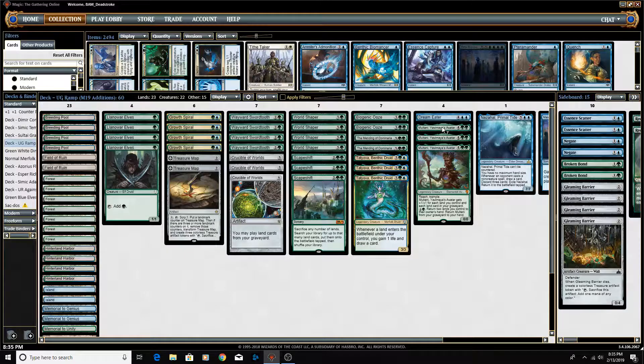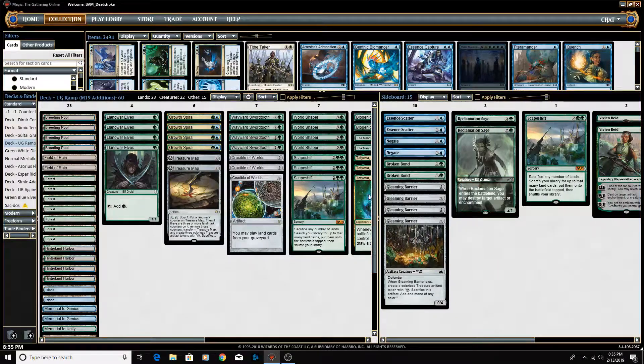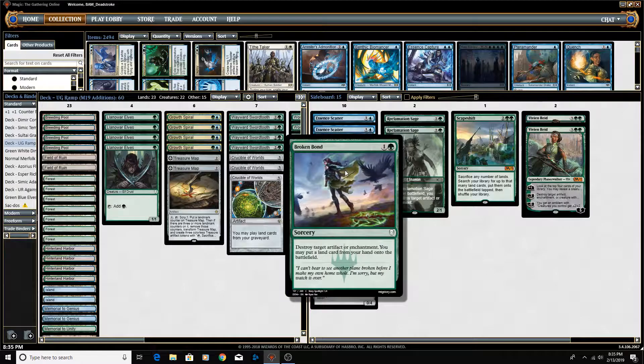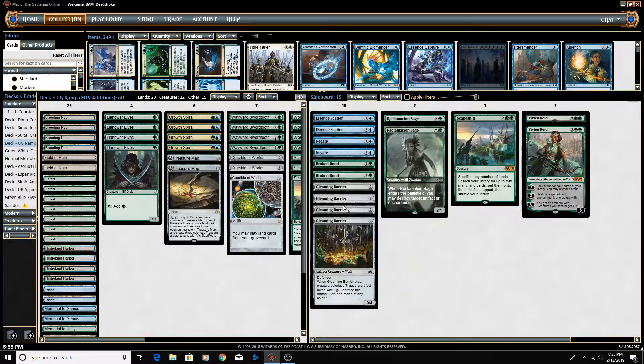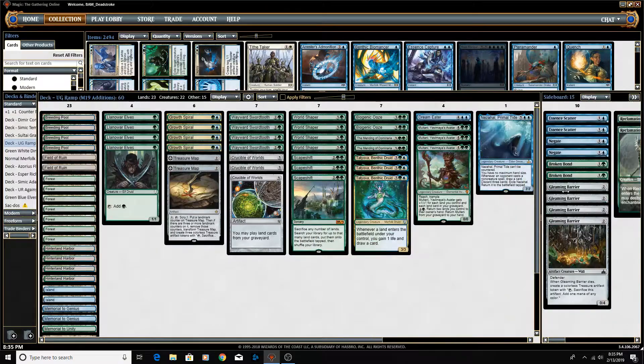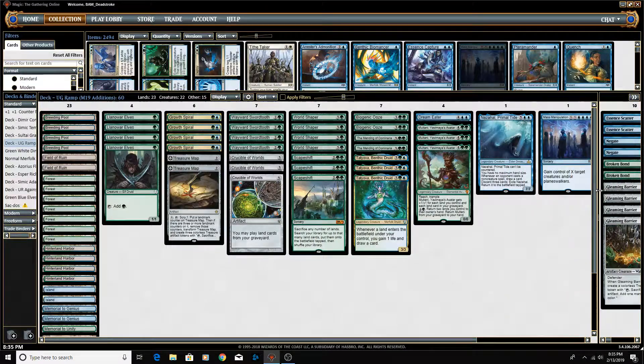I've changed a couple of things around — there will be a deck list in the description, let me know what you guys would change. Here is the sideboard: Vivian, Scape Shift, Rex Sage, a couple counters, Broken Bond for Artifact and Enchantment removal that allows us to ramp like Growth Spiral does, and four Gleaming Barriers against Aggro. Let me know what you guys would change, and there will be a link in the description to this deck list.